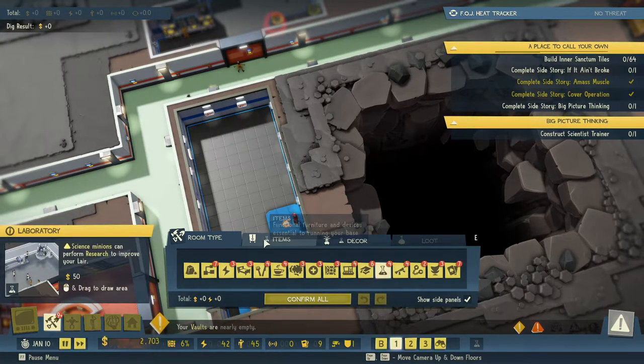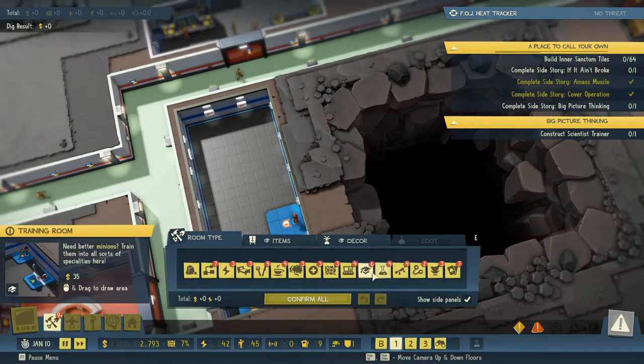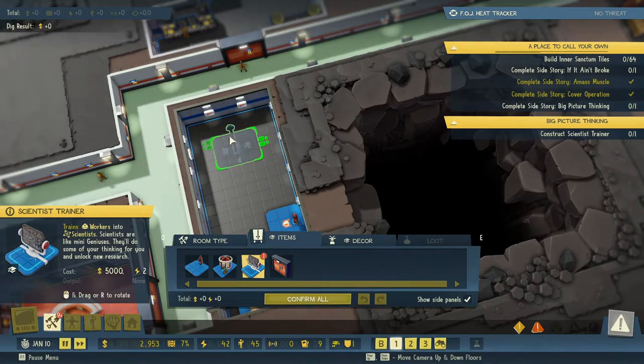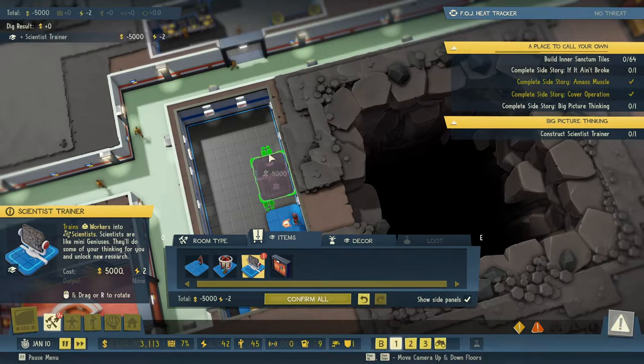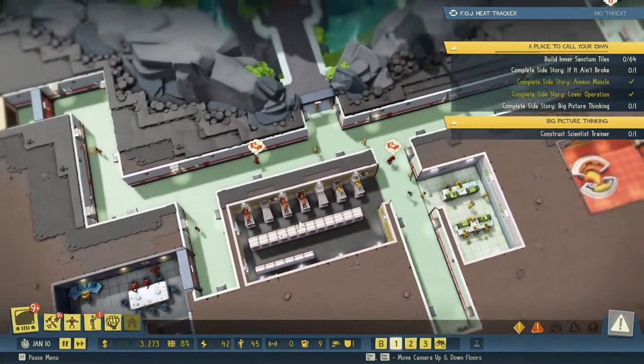We're not having any agents at the moment — they're probably coming now. I need that intruder discovered and distracted — just distract them. If you ever manage to find them, that is. All right, very good. Let's save up some money so we can get this scientist trainer built. We have a capacity of 45 minions.